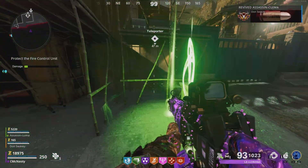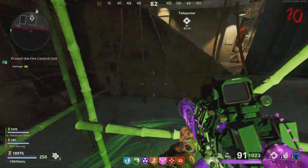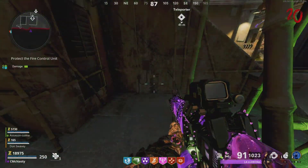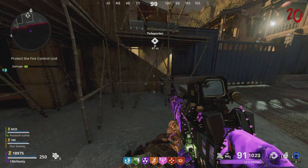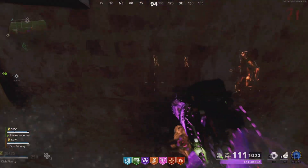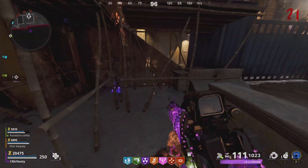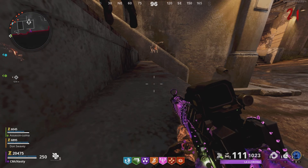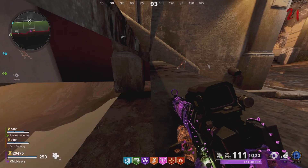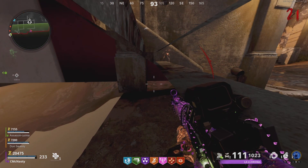So once you get to this part, guys, what we're going to be doing is doing our PhD Slider Glitch right here into the wall. You don't want to do it on this back half — you'll fall through the floor. You need to do it right here in this area. There we go, guys — we got it. And when you get in here, it's a little slippery, so barely move.